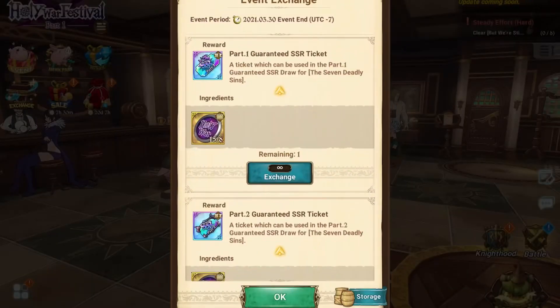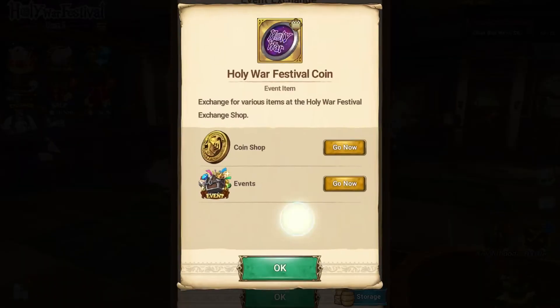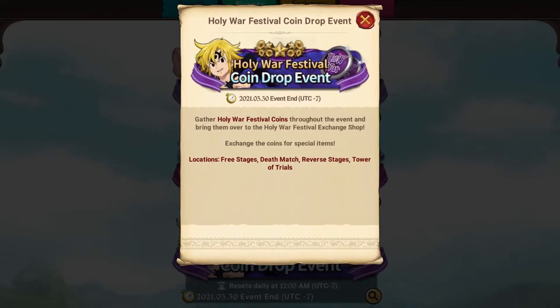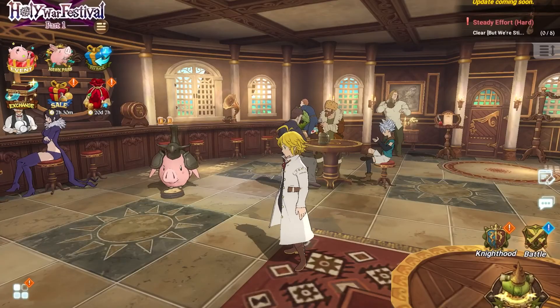To recap how you get those coins — you get them by completing free stages, death matches, reverse stages, and tower of trials. Make sure you are doing those, getting all those rewards and getting this stuff while it is free.